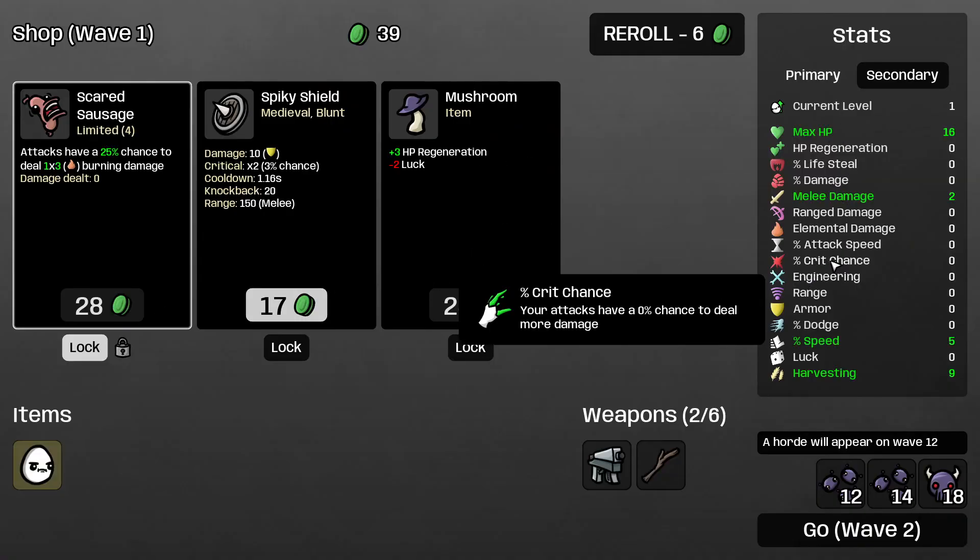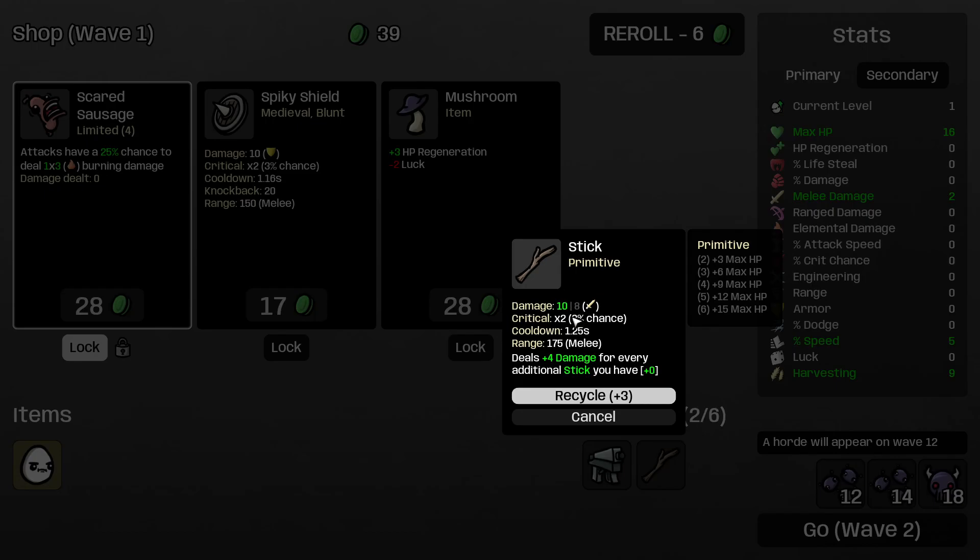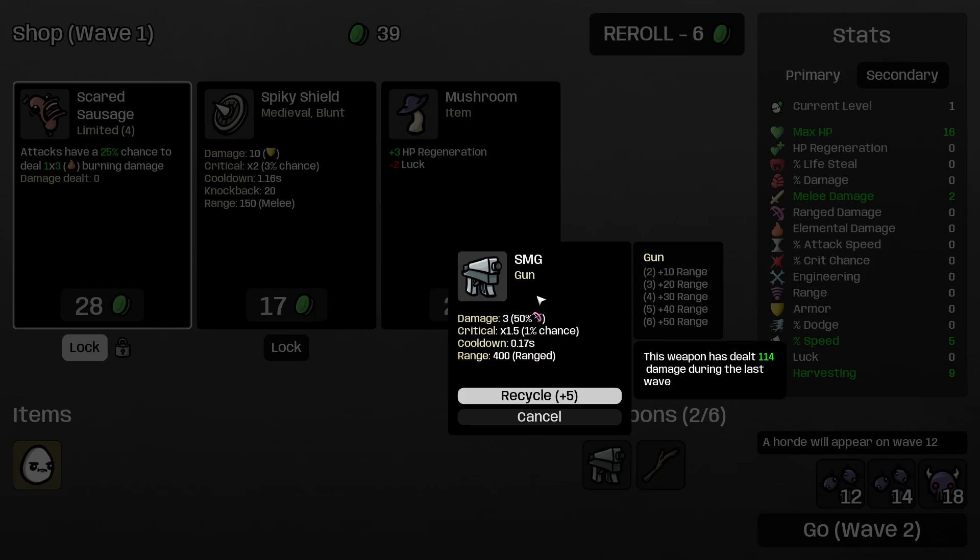Crit chance — you can go both positive and negative on it. If you go positive, there is a chance you're gonna do critical hits, which is written on each weapon exclusively. SMG has a base 1% chance to do 1.5 times weapon damage; Stick has 3% base chance to do 2 times weapon damage. If you increase crit chance, these chances increase. But if you go minus 10% crit chance, nothing happens. The only effect of 100% negative crit chance is your weapon always does its normal damage. Don't worry about going negative on crit if your build doesn't need it.